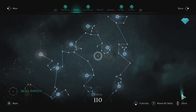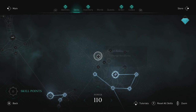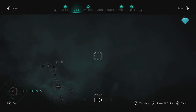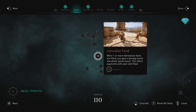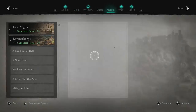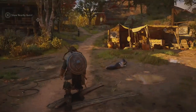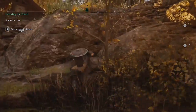We're now sitting at power 110. We'll also grab headshot, poison, and continue up toward more ranged upgrades. Remember, you can always reset all your skill points at any time, so it's not too dramatic if you experiment. With that done, let's check out the quest we have - speak to Tove in Ravensthorpe. We unlocked that as soon as we got back to camp, so let's go have a chat and see what she wants.